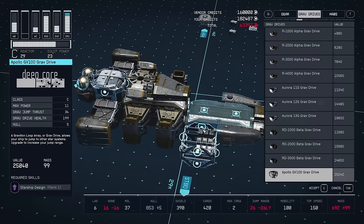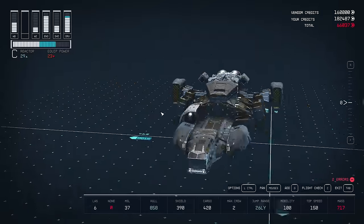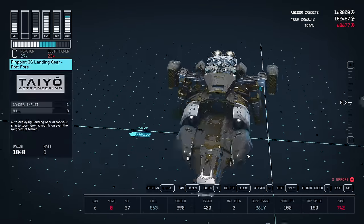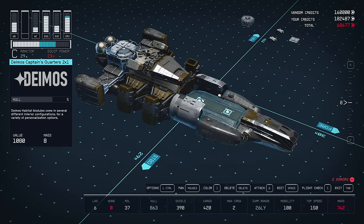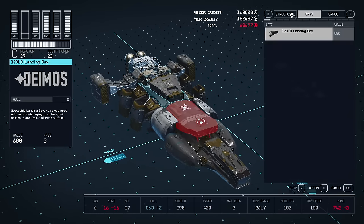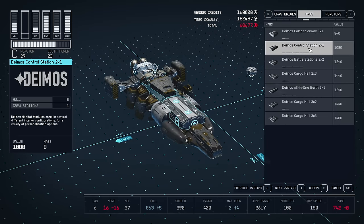Up front here, I think I'm going to add in some fuel tanks. These Ulysses ones will look quite nice in these slots. And up at the very front we can fit in another hab - go ahead and add some extra crew quarters with a 2x1 control station.